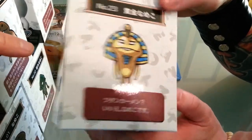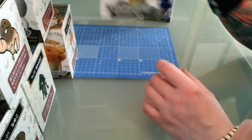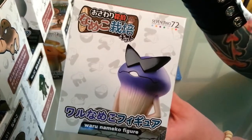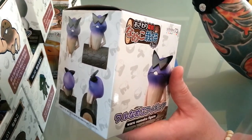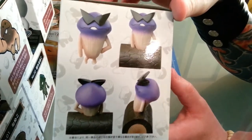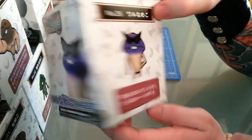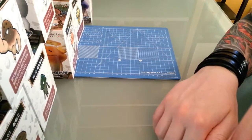Now we've got Ohgon Namico — basically the Egyptian one, the Egyptian pharaoh. The only reason I got him is because he's Egyptian — I love Egyptian stuff. He's got a little snake, a little Namico snake thing. Then there's Waru Namico. Waru is basically the Japanese word for bad — that's why you have Wario. The Japanese pronounce L as R, so it's Waruigi — Waruigi. He's the bad one, he's got attitude.